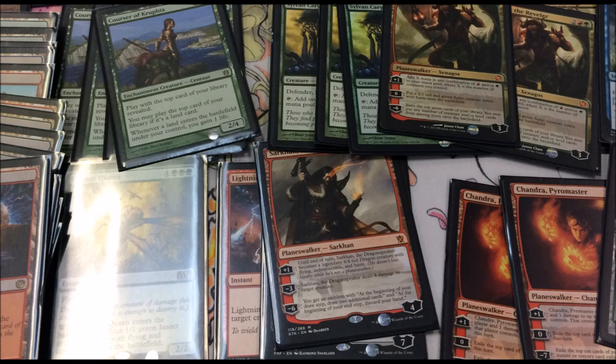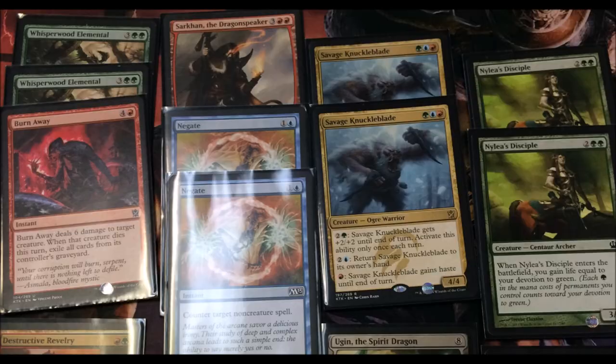Essentially what you're going to do is gain some life and make cards that are hard to attack you. For the sideboard, you have two Whisperwood Elementals and one Burn Away - Burn Away is actually not that great, so I may need a replacement card.